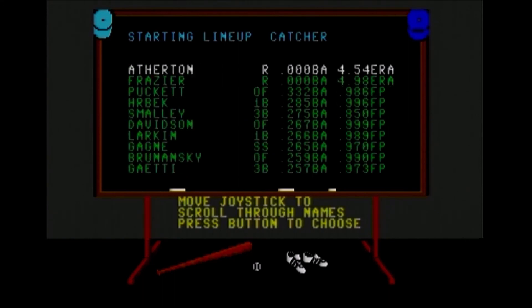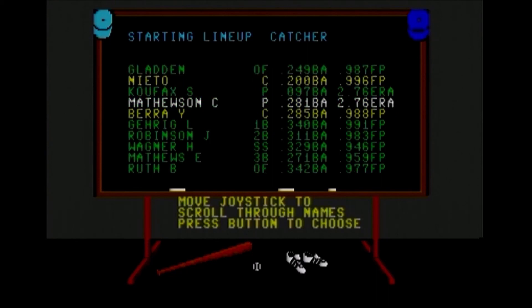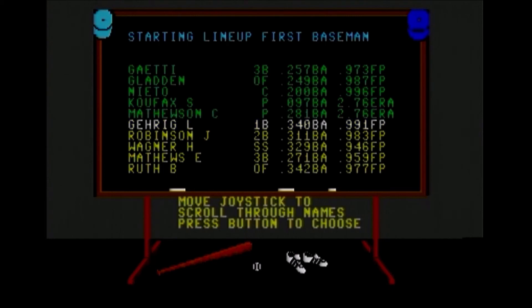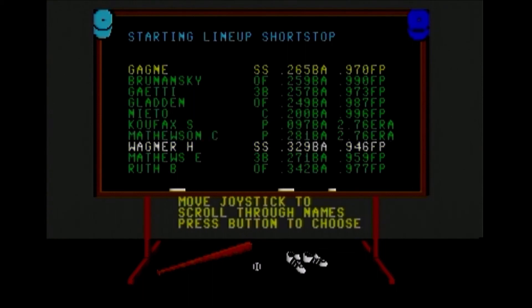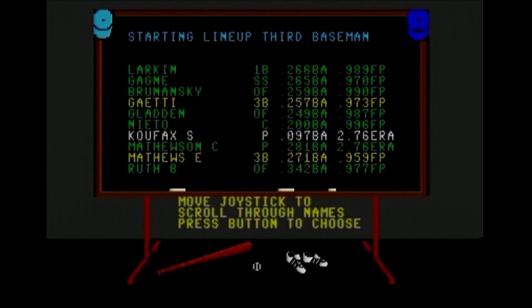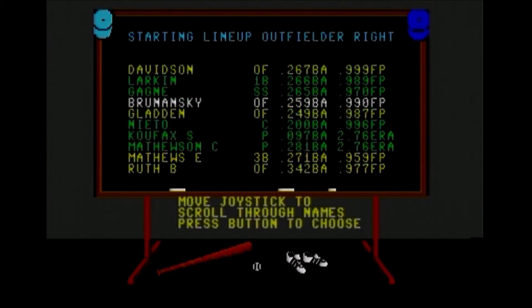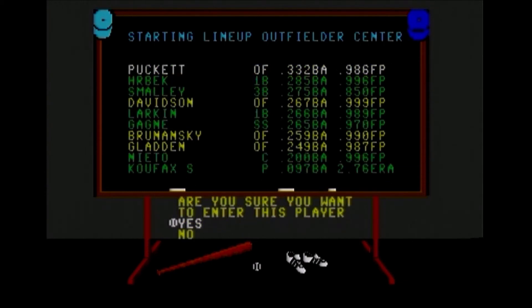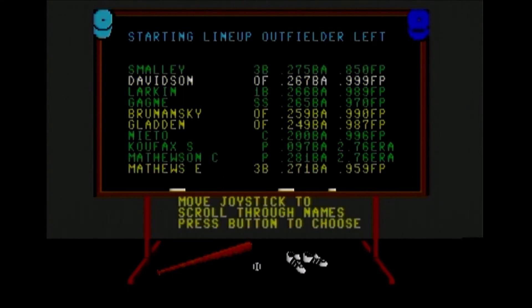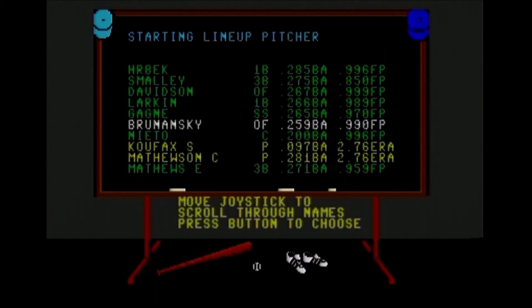No more space on the roster, so then you choose your starting lineup. I'll try to do this quickly. I'll take Babe Ruth and a couple of Twins — of course Kirby Puckett should be here. I think Tom Brunansky and Dan Gladden — I think Gladden was their starter. And a starting pitcher — let's take Koufax.